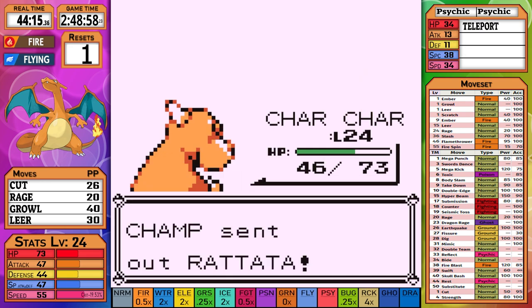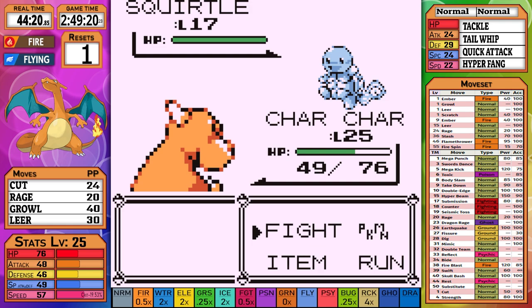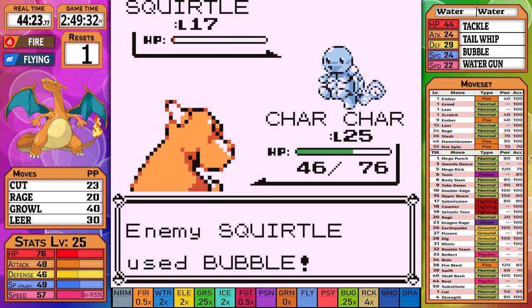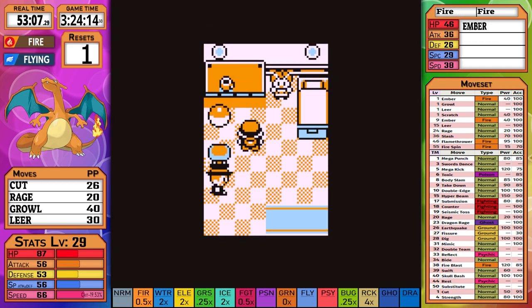Abra goes down next, then Rattata — it's not a one-shot, but a missed Hyper Fang takes us to Squirtle. Being as overleveled as I am, you'd think this would be easy. Cut has already become outdated — in a normal run we'd already have Mega Punch by now. Squirtle then goes down and we get through Rival 2 with relative ease. The upcoming trainers are all quite easy, even with a mediocre move like Cut.